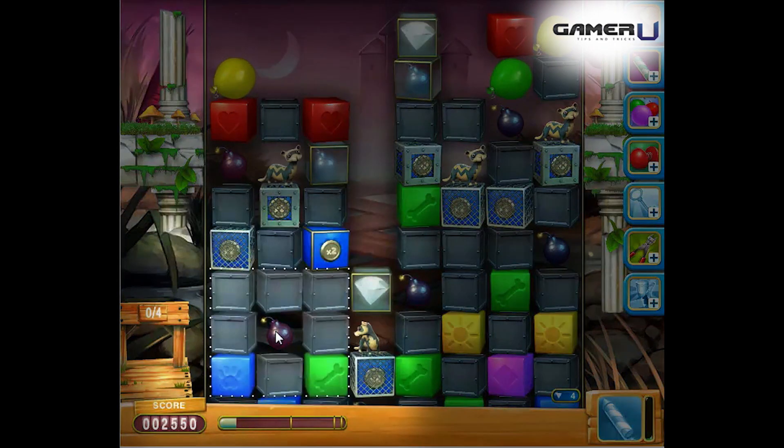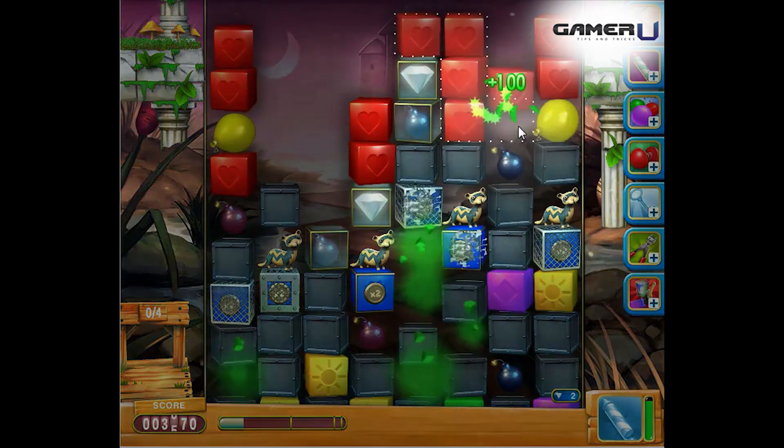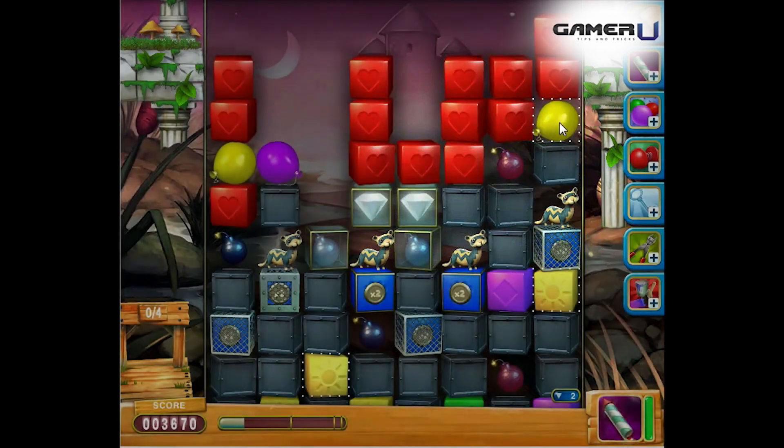Tip 4: Activate bombs to clear metal boxes and activate the color pops to clear the regular blocks. That's it and good luck.